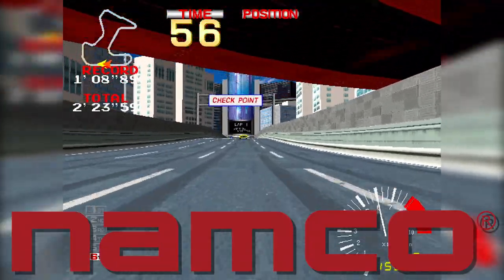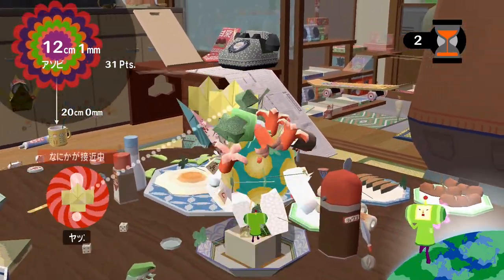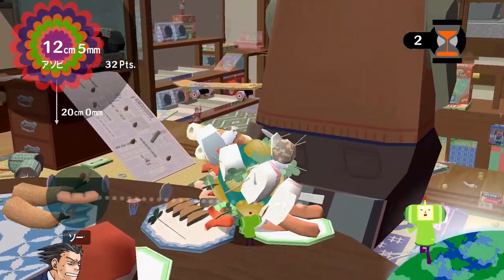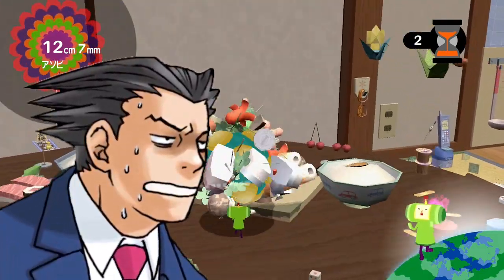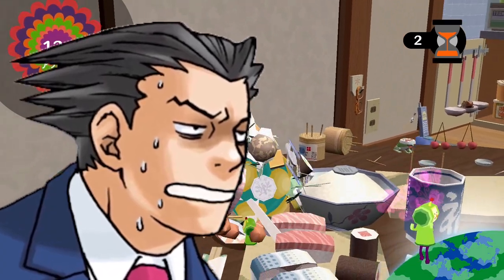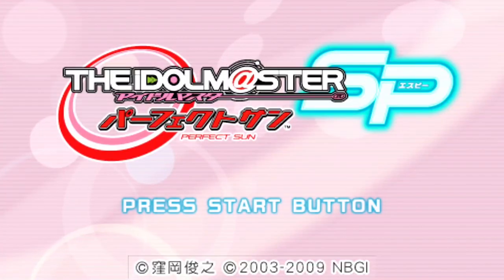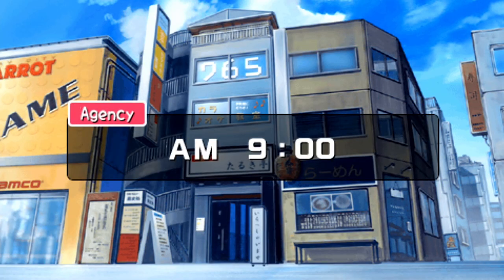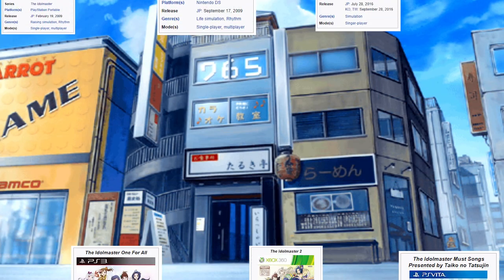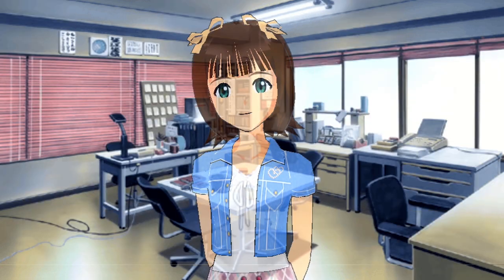You like Namco, right? Ridge Racer, Pac-Man, Tekken, Katamari — all great games. Surely they wouldn't have a long-running and successful franchise that only stayed in Japan and didn't see a single release outside the country? Well, that's exactly what happened here. Idolmaster is a Japanese pop idol management simulation with rhythm action sections, created by industry giant Namco, and never once has any of the many games in the series ever seen a release outside of Japan.